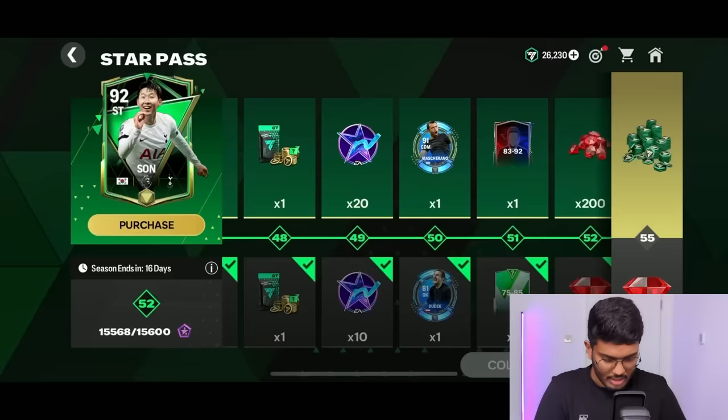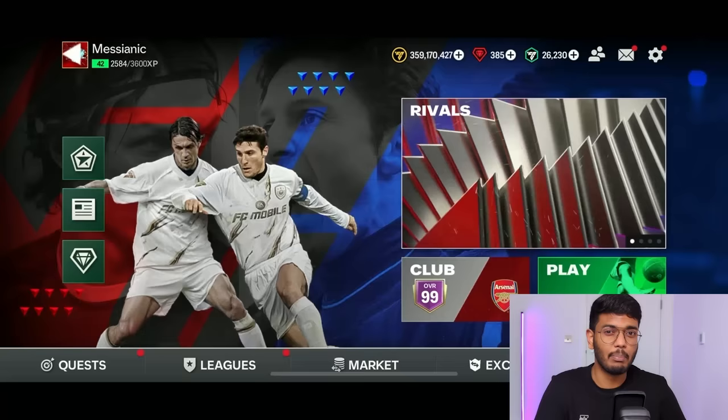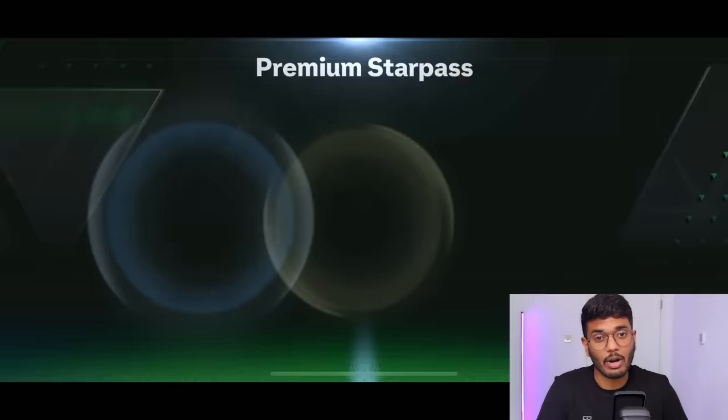I'm very tempted. I'm going to get the Star Pass — then I get a Mascherano, which bumps the probability up to 60%, and I can use a green, red, or blue Thiago Silva booster. I'll do that. Star Pass purchase successful! Now we get one Mascherano to use for the rank up, plus a Mascherano forward, and more FC points.